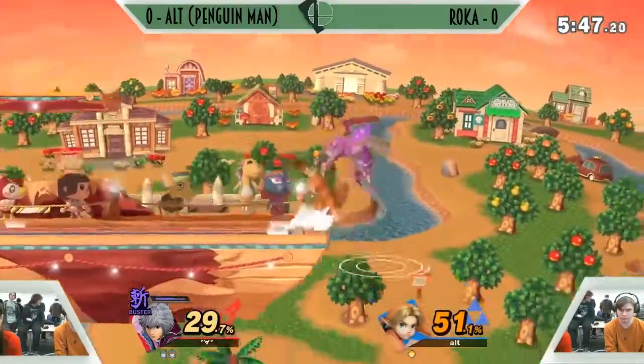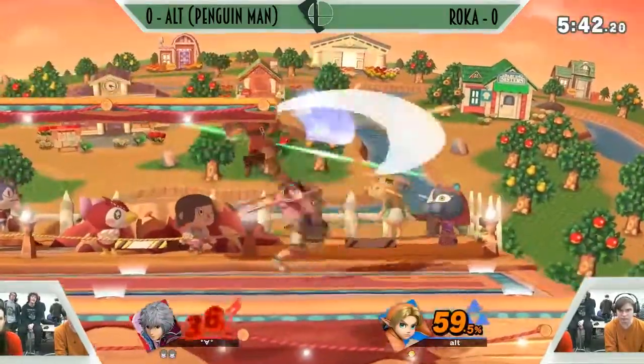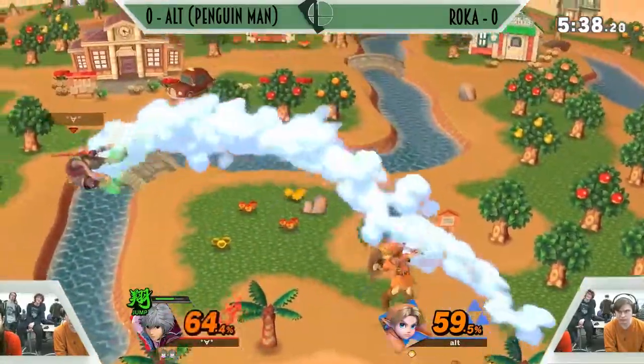Buster. We're going to rack up some serious damage here. That's another down throw. Looking for the downer — doesn't connect. Alt with the forward air, really fishing offstage. Gets the upbeat.